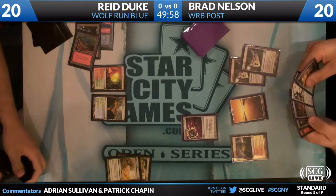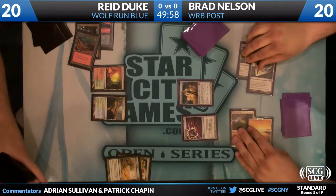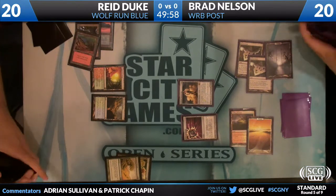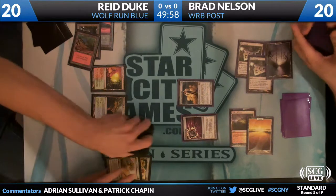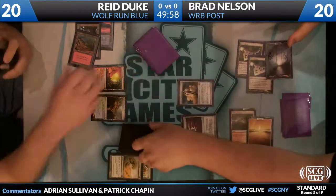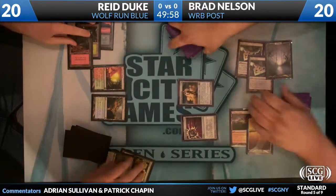Although the Solemn Simulacrum is a huge step in the right direction. It gives him the black mana that he needs for the Nihil Spellbomb, and it's a source of future card advantage because he's got so many Buried Ruins in his hand and in play that he's going to end up drawing lots of extra cards, particularly if he finds a way to sacrifice the Simulacrum, such as a Frexy's Core.